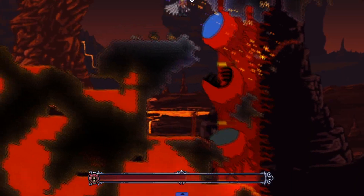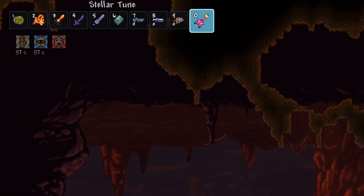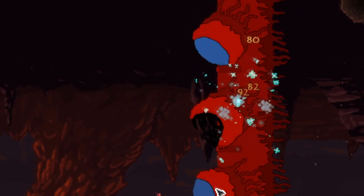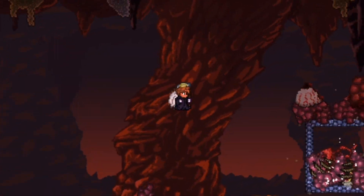Spam the Night's Edge a little bit, look at its health going down pretty quickly. Whip out the Stellar Toon, decimate its health. Lunar Flare — shoot it once, shoot it twice, shoot it three times. And the Wall of Flesh is dead.